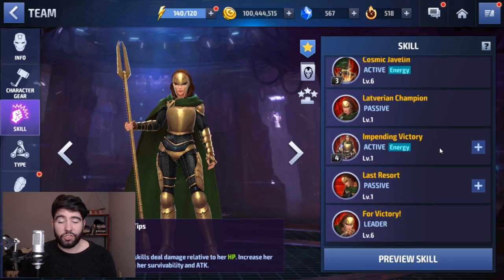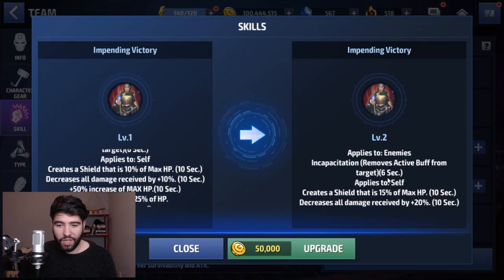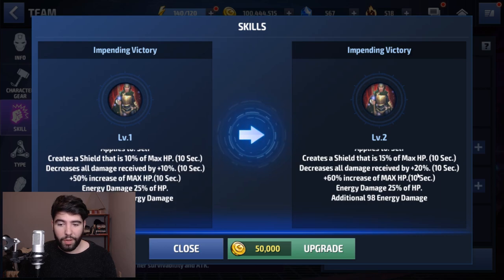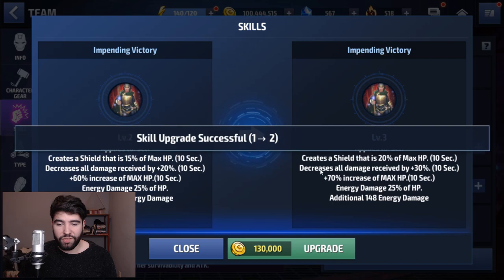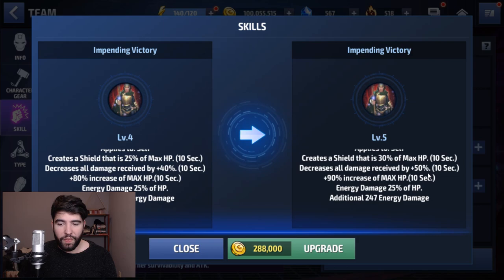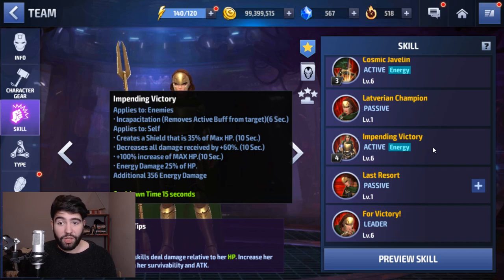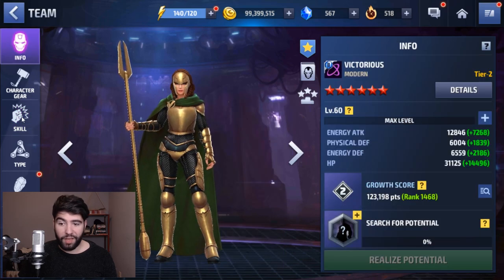Her last skill — she only has four active skills — creates a shield that starts at 10% and jumps up to 15%, and decreases damage by 20%. There's a huge difference across skill levels, so you absolutely want to level this all the way. The shield goes up, the HP goes up, the increase of max HP goes up. At max level, she gets a 60% decrease to all damage, which is insane, an incredible 35% shield, her max HP gets doubled 100%, and she also has remove and incapacitation.